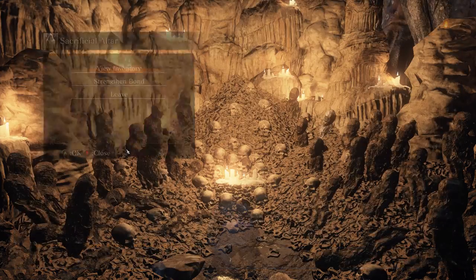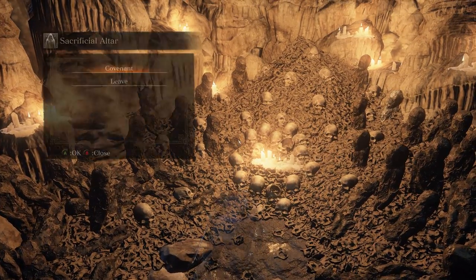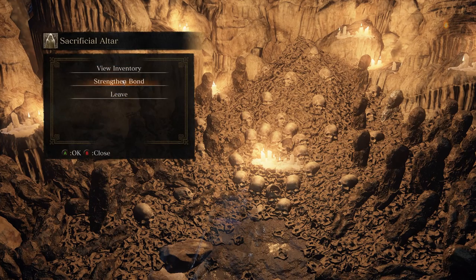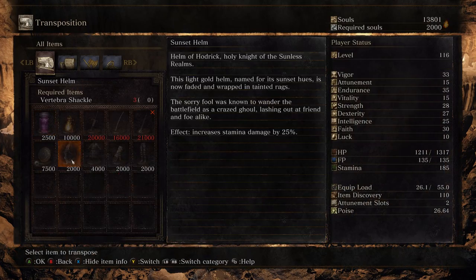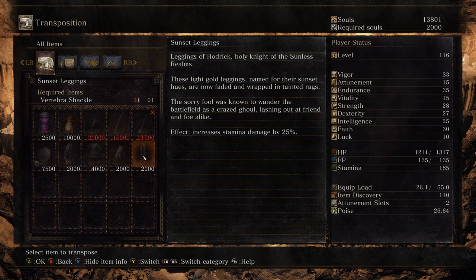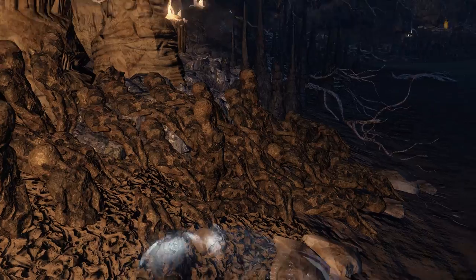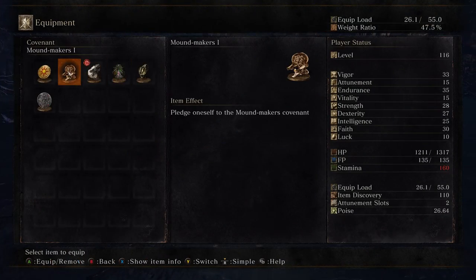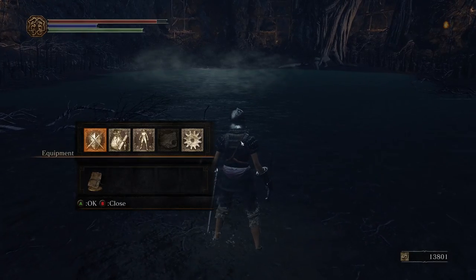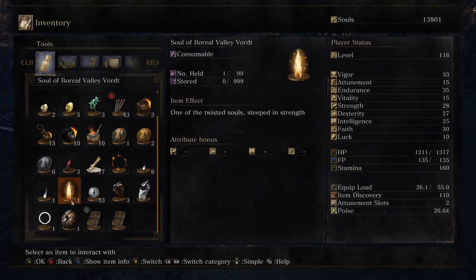I think I will use his — how much do I need? There might be a bit of farming going on later. I need three times four — 12 set, 12 items, 12 vertebra shackles. So I will use that extra damage there.